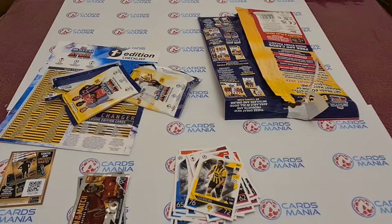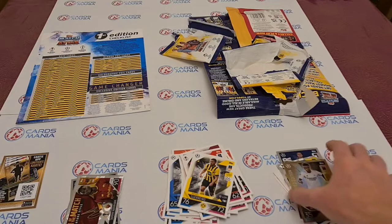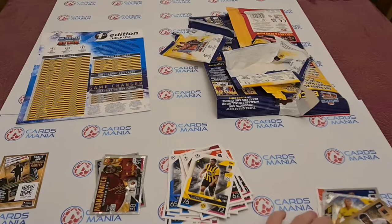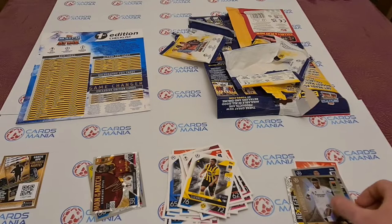That's everything out of this pack — definitely everything in there. I'm relatively happy with what we got: a Vinicius limited edition, Next Gen Pinot, Man in the Match Tammy Abraham, Next Gen Harvey Elliott — overall not too bad. If you enjoyed the video make sure you subscribe — we're going to be doing a lot more football card content. Like, comment, subscribe — thanks for watching, peace!